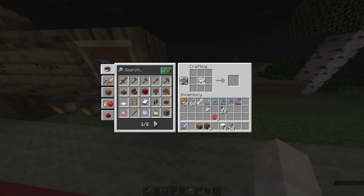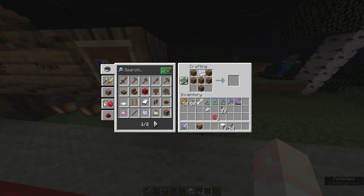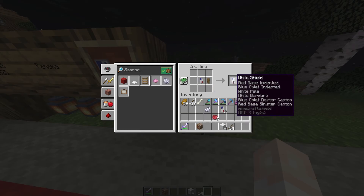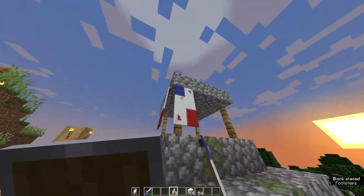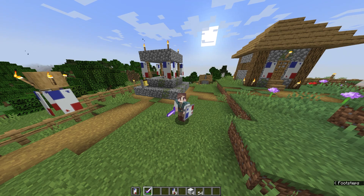If you're playing in Java edition, one thing you can do is make a shield — of course you can make a shield in Java and Bedrock as well. But in Java edition you can actually put that banner on the shield by combining them in the crafting table like this. And that looks quite cool. Now there should be absolutely no doubt at all that this is a village in Panama. YouTube thinks you should watch this video next. Whatever you do, remember to subscribe.